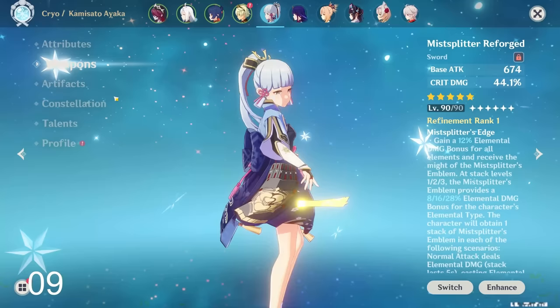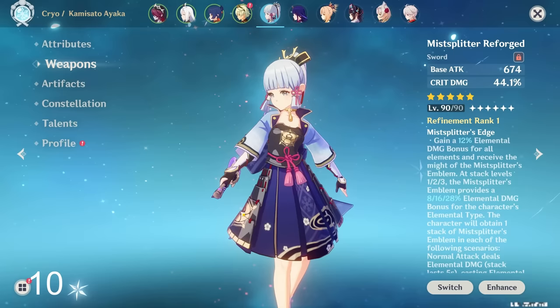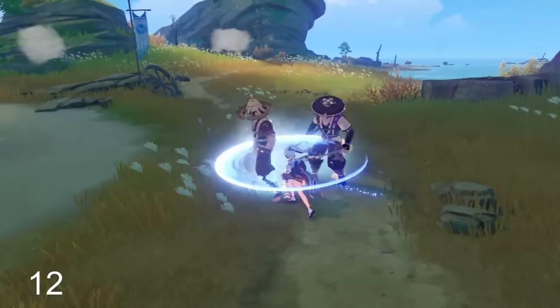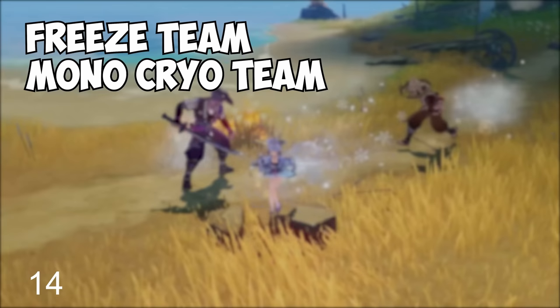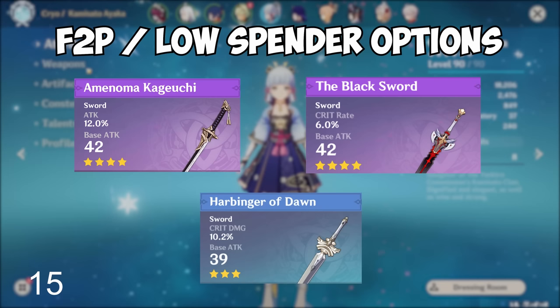Her signature weapon, the Mistsplitter, is one of the best weapons in the game with insane account value and can be used on many different characters. It gives Ayaka a massive 30–40% boost to her damage in various team comps. But her free-to-play and low-spender options are decent as well.